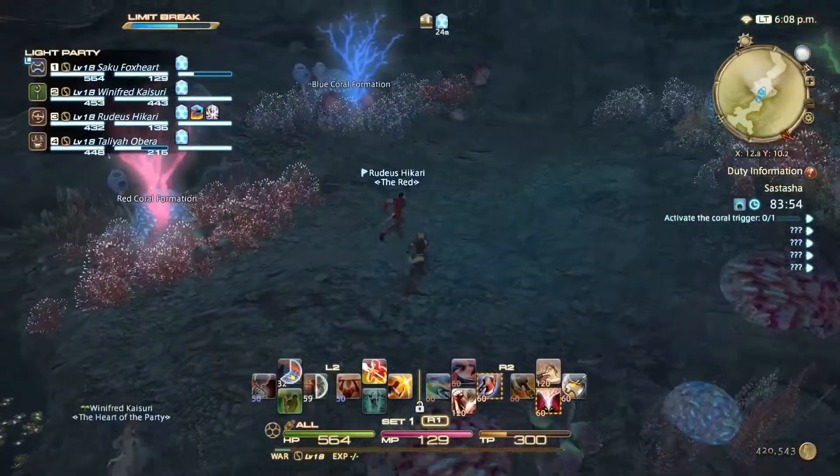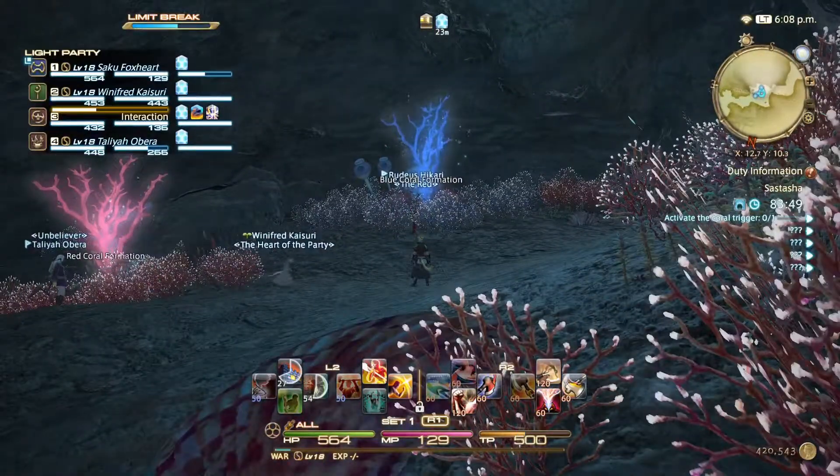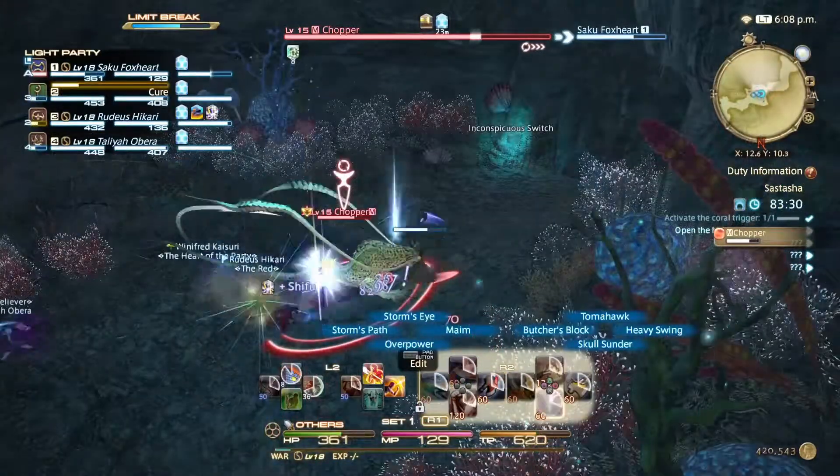The memo from earlier is going to tell you which one of these coral formations to grab. If you grab the wrong one, you get a bunch of adds. Once you get the right one, it pops up an inconspicuous switch with Spawn's Chopper. His only main attack is an AoE.